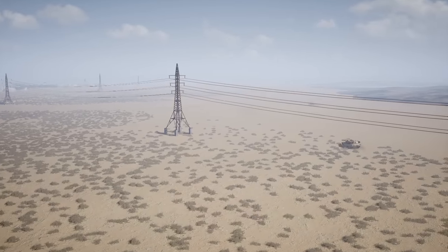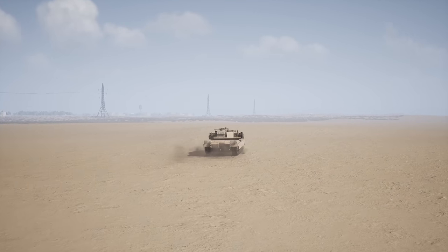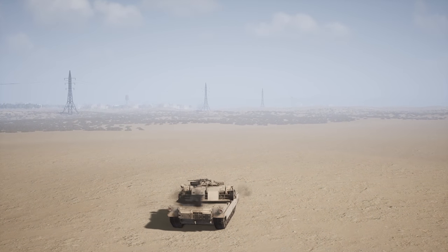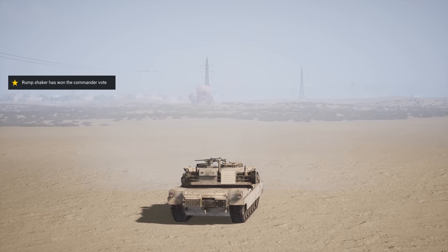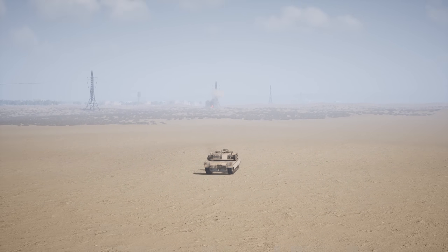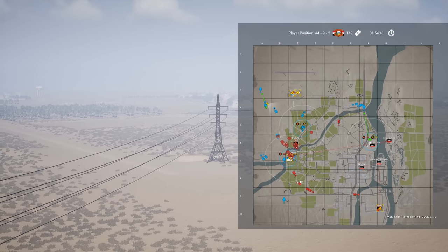That's going to be an easy, easy kill. The Abrams just needs to get a bit above the ridge. That AA Truck just misses — that should be the sign that you need to get out of there. And he's not going to. There it goes — AA Truck, the first casualty of this invasion round. They gave him a warning shot and he didn't take it.